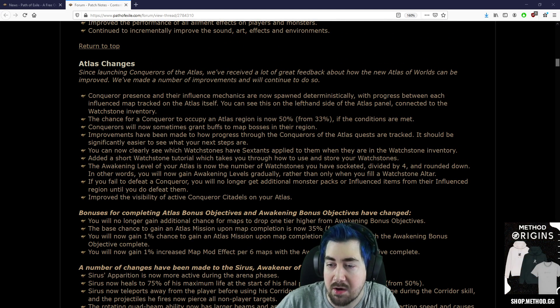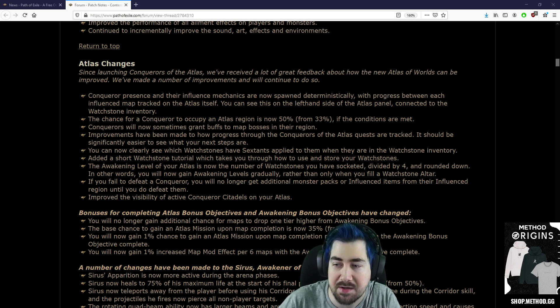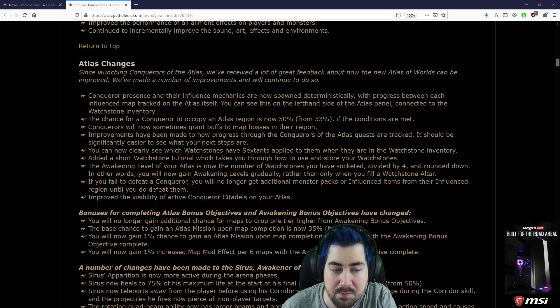The chance for a Conqueror to occupy the Atlas is now 50%. Dude, that's the same as every chance in Path of Exile — it was already 50%. Either it happens or it doesn't, same as every Exalt slam.